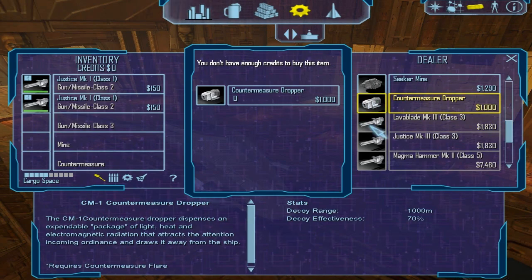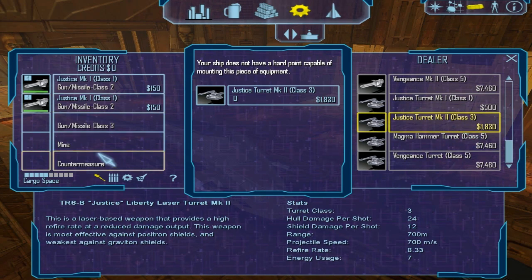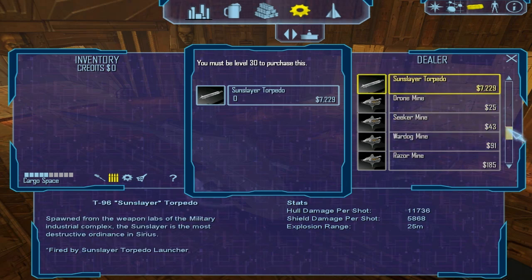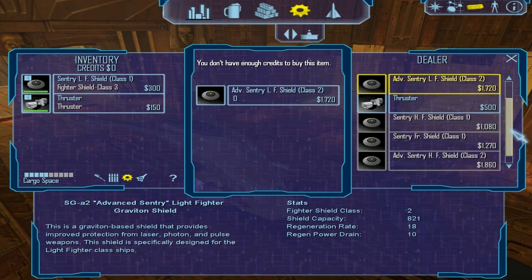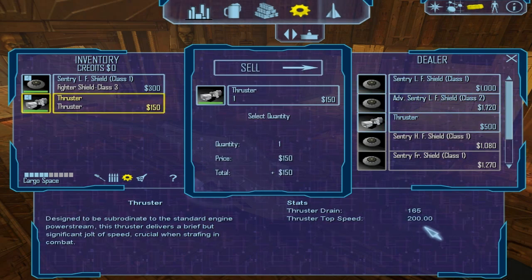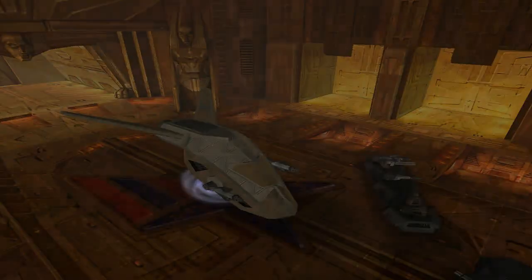We've got mines and countermeasures, which stop missiles. And the things down here are turrets, which I don't have a slot for on a light fighter — the light fighter is the ship I have now. We also have missiles or torpedoes. And we have a shield — this is a pretty good one, actually. These are for heavy fighters and freighters — you see the abbreviations there. And thrusters dictate what your top speed is. Nanobots and shield batteries — I'll talk about those in a while.